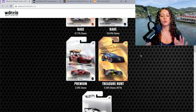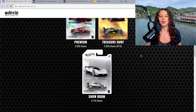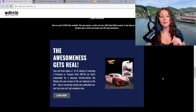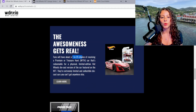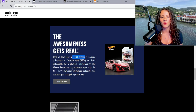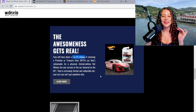We have five rarities: base, rare, premium, treasure hunt, and showroom — really cool. If you scroll down it shows you a little about the cars and rarities. Fans will have about a 1 in 25 chance of receiving a premium or treasure hunt NFT H-car, which is redeemable for a physical limited edition Hot Wheels die-cast version of the car featured on the NFT. They are extremely limited and collectible die-cast cars you can't get anywhere else.